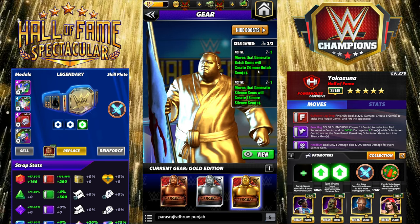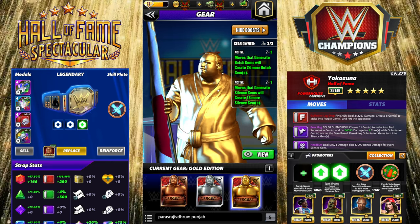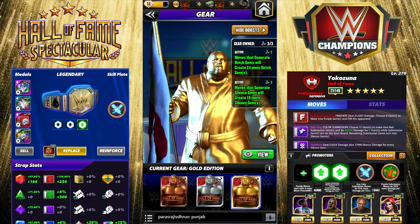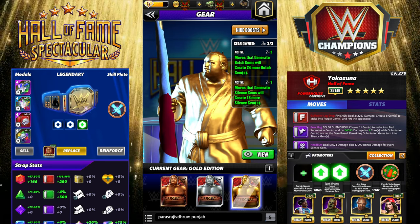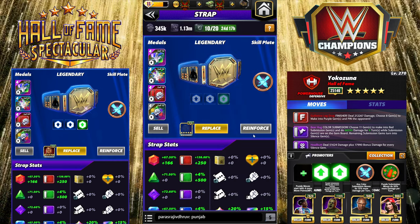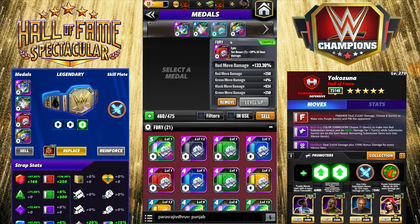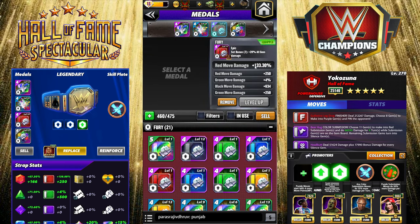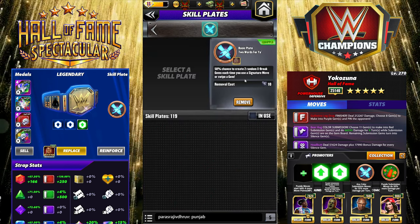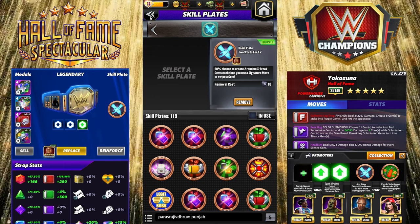It's a very powerful gear that definitely makes a huge difference on at least four of his move sets. I did a preview without his gear on those four move sets so you can see what it's like if you don't get the gear this weekend — I'll put a link in the description. The strap I'm using has 133 move damage on the reds, double fury, and 'Two Words For You' plate — 50% chance to create two random X-break gems each time you use a signature move or swipe a gem.